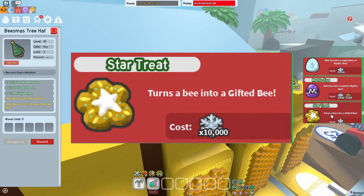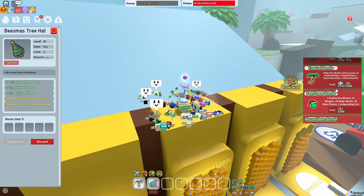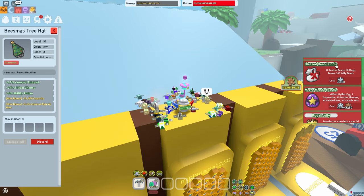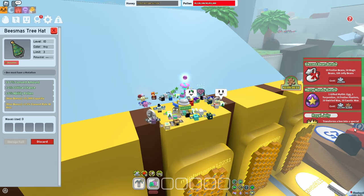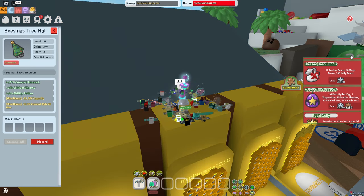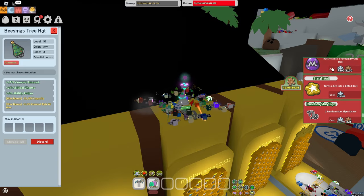Moving on to Star Tree — it's basically the same situation as those bundles. It's 10,000 snowflakes, which is quite a lot. In terms of purchase order, I'd buy the Merry Mondo Bundle first, then the Blessed Bean Bundle, and then the Star Tree, since 10,000 snowflakes is a significant amount.